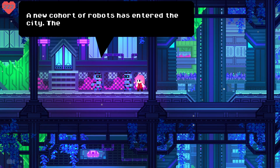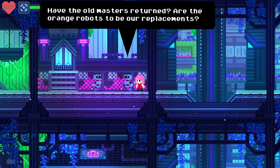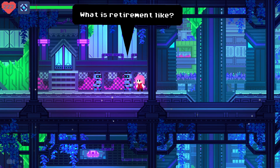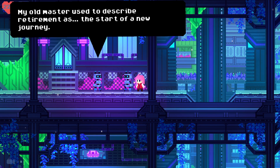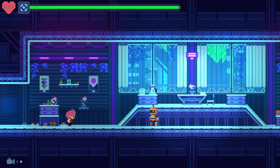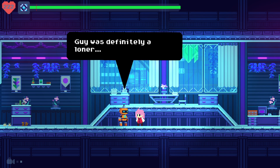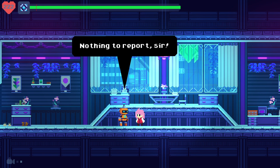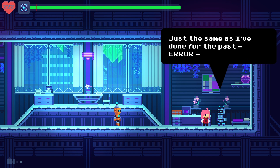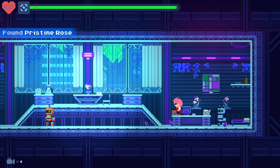Head over here. 'A new cohort of robots has entered the city. They are orange and appear to be of more advanced make. Have the old masters returned? Are the old robots to be our replacements? As the time come, are we to be retired? What is retirement like? My old master used to describe retirement as the start of a new journey. Strange — I feel peace and dread both.' This next golem: 'This looks like a residential house. One bed, one desk, one chair — guy was definitely a loner.' Another golem: 'Today I tidied the house and awaited the master's return, just the same as I've done for the past. Error. Do you find the place to your liking? I am glad.' Also up here, get a pristine rose.